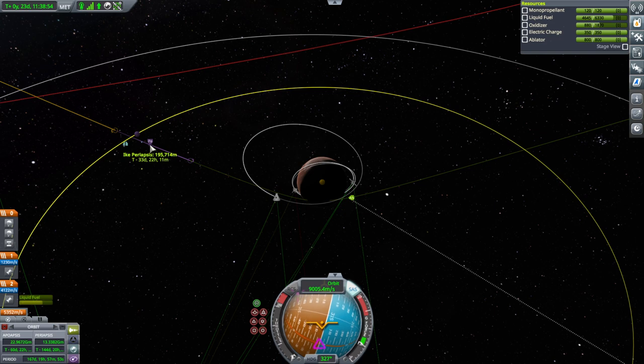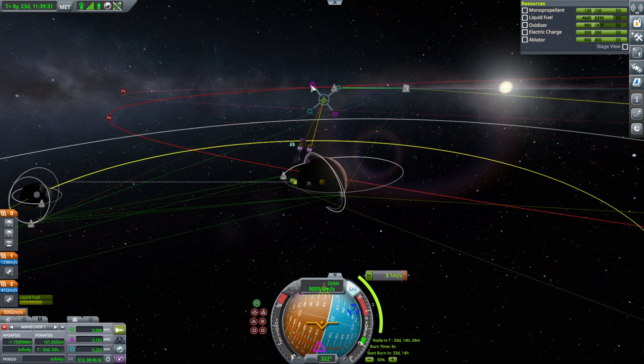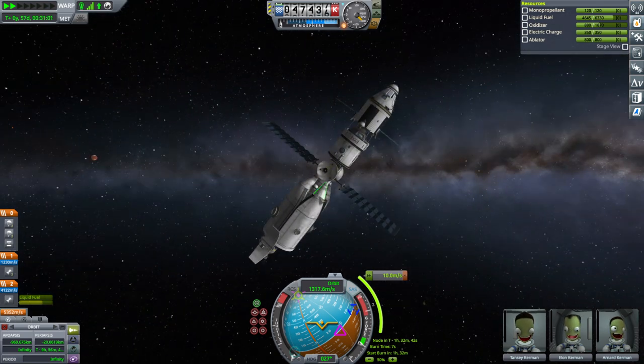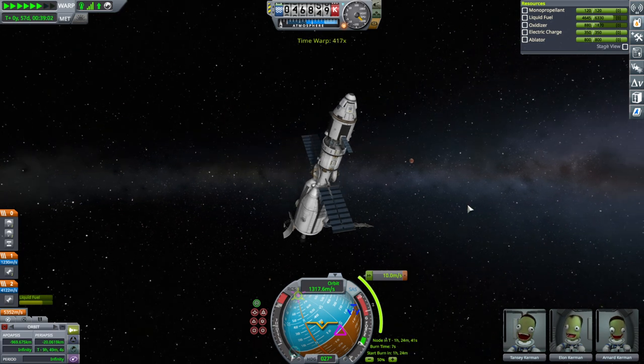We've got an Ike encounter ahead of time — that's not something I needed. Looks like we're going to get a premature Ike encounter no matter what we do though. We have entered Duna SOI. And we have some sort of correction burn to do.